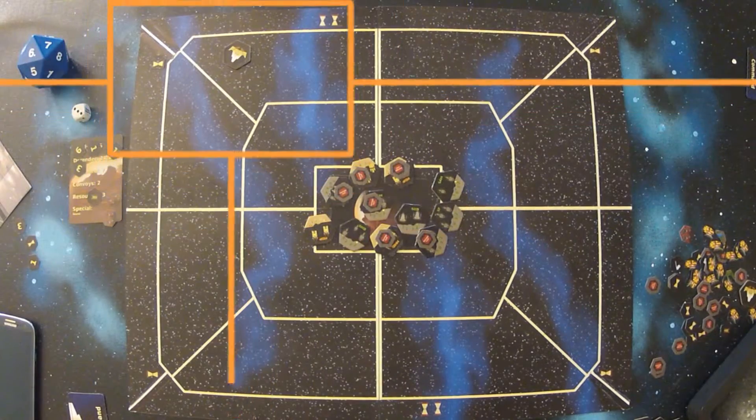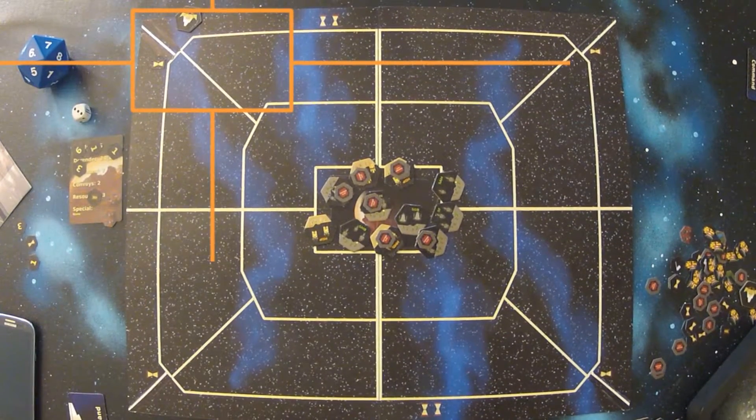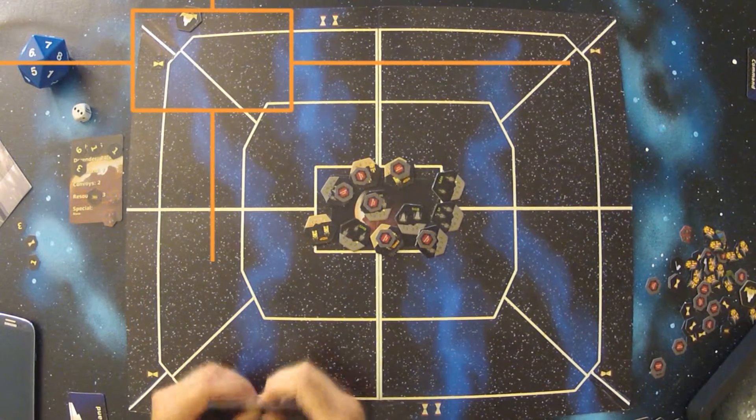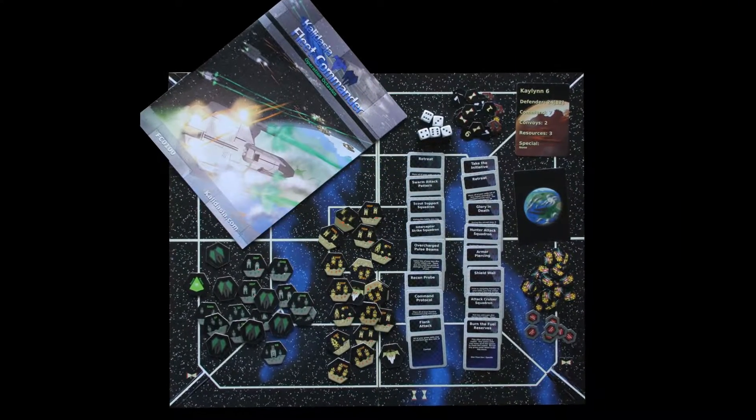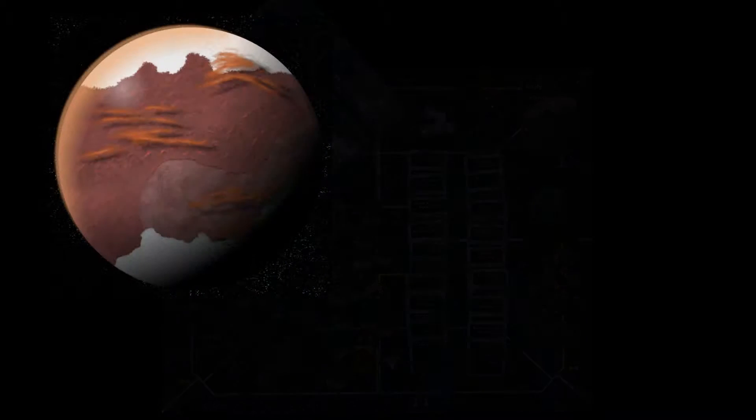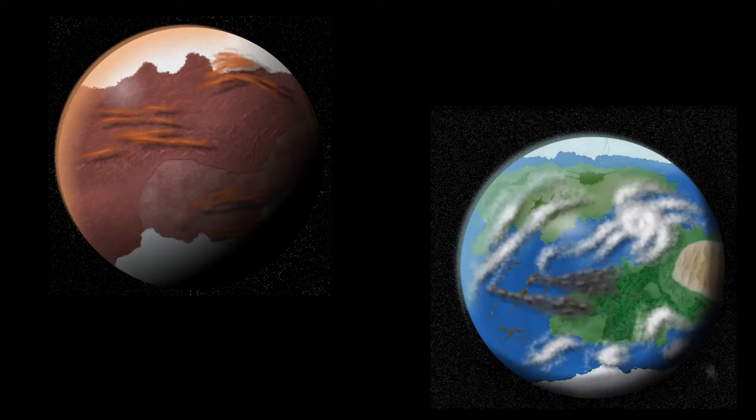In addition to holding back the Surakari, the Aragul can win the game faster by safely escorting convoys in and out of the planet. Included in the base set, Operation Octavius, are two planets: Kaelin 6 and Cadre 4. Each planet has different fleet sizes, different victory point objectives, and different rules which will require each player to use different strategies to claim victory.